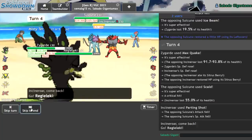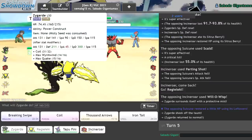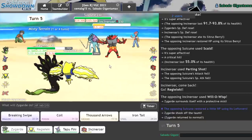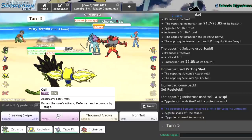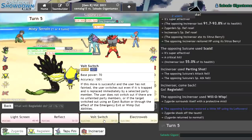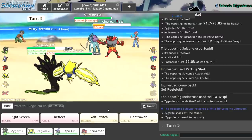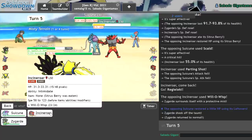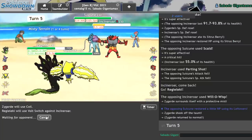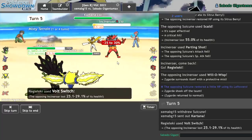Probably I'm just getting my Regieleki. They go for a Will-O-Wisp, forgetting that I'm actually the best. It's in my best interest to Coil on this turn and just try to straight up knock out the Incineroar, I believe. Because I'm at plus two Special Defense. Volt Switch, I believe, will knock it out with Transistor. I don't really need to set up anything yet. Coil wants more.